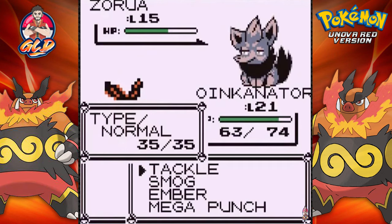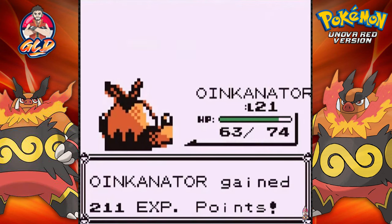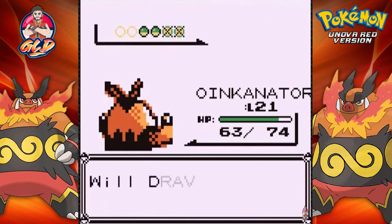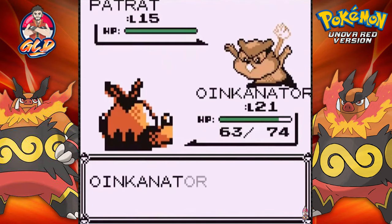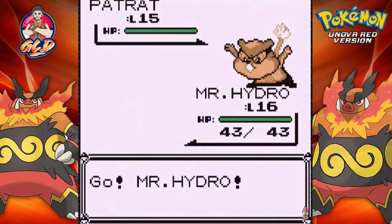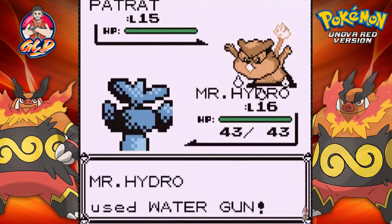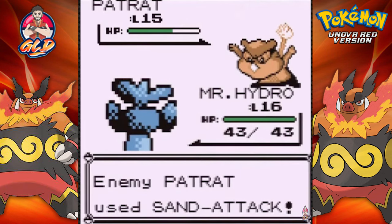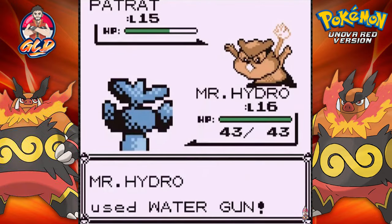One of those Pokemon happens to be Drillmonger. If you guys don't remember, in Pokemon Black, Drillmonger was my Pokemon that I used to destroy everybody with a strong physical attack. And right now I am suffering - this guy is going ham all over my defense. So far this is the third Leer we're taking. Water Gun attack - say goodbye to Patrat. Mr. Hydro is winning right here, and here comes an Oshawott.